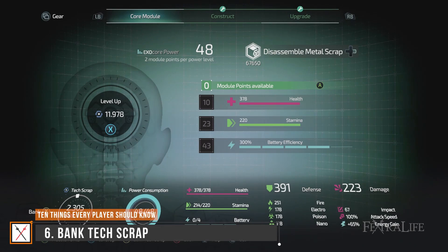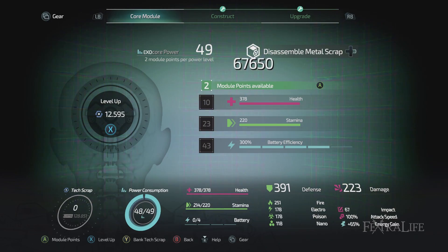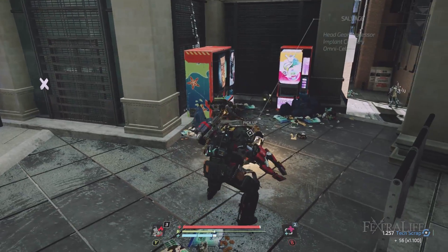One of the great things about the Surge 2 is that it allows you to bank your tech scrap if you don't have enough to reach your next level and you don't want to spend it on crafting or upgrades. This is a great way to prevent yourself from losing large amounts, particularly if you've accumulated a lot or if there is a tough fight coming up. Note that you get a modifier the more tech scrap you gain, so if you're farming tech scrap, it's wise to hold off on banking it until you have what you need.